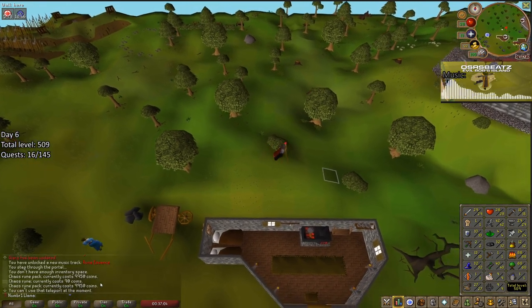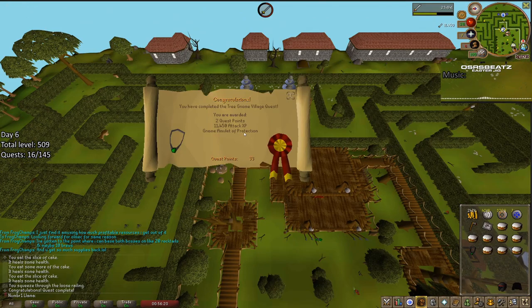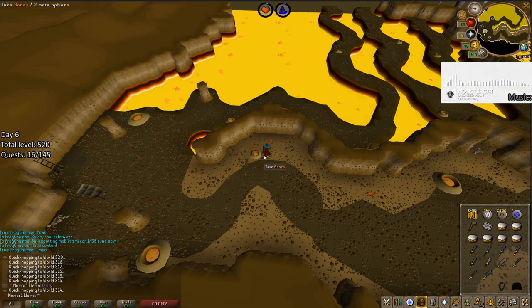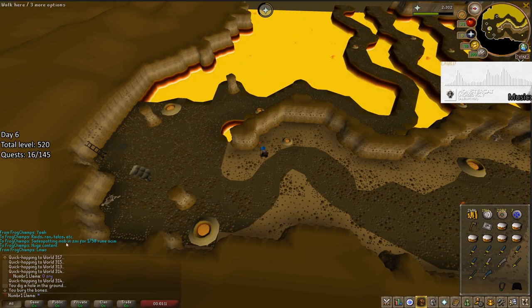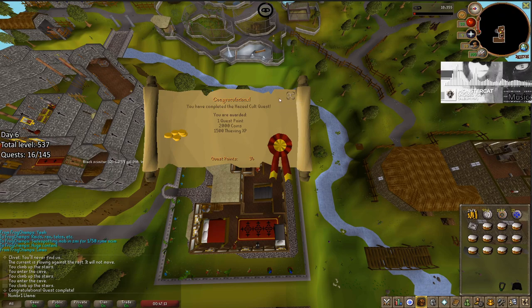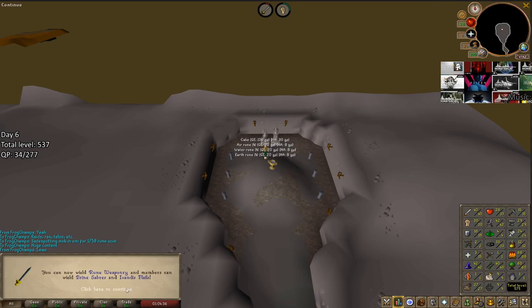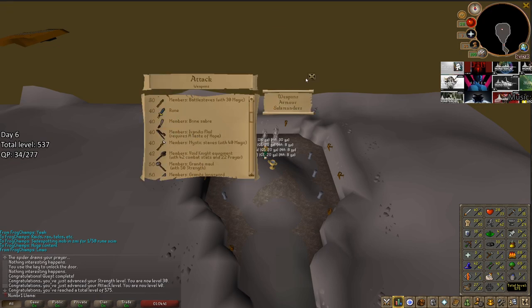Completely missed it — didn't even get the message in chat, but total level 509. Even more Attack XP, more quest points, Gnome Amulet, Scimitar acquired — big upgrade. I haven't been here forever, I promise — only 83 kills in about an hour and a half. Request added to the log, 1500 Thieving XP. There's the big Strength level — 30 right away. 40 Attack. That's rune, right? So I can wield a Rune Scimitar now.